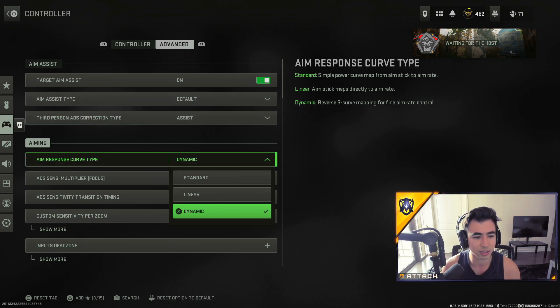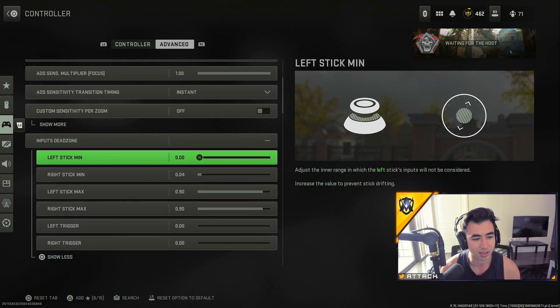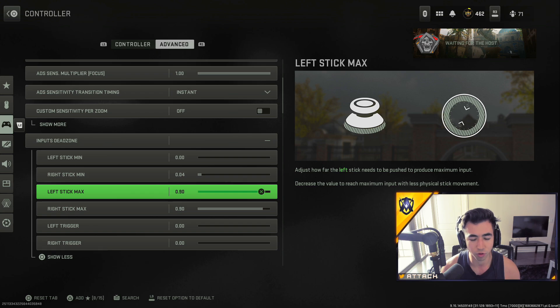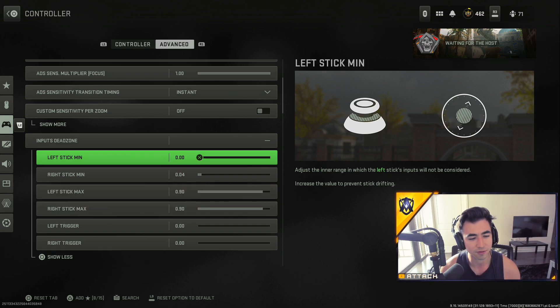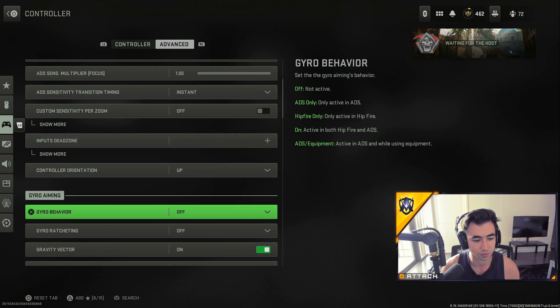For the aim response curve type, if you go down to input dead zones, I put my left and right trigger to zero so there's no delay when I pull my triggers to aim in and shoot. For your analogs when you're strafing back and forth, my left stick I always put to zero. My right stick differs, and I'll show you how I decide what to put it at right after this.